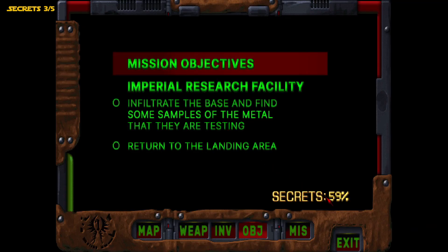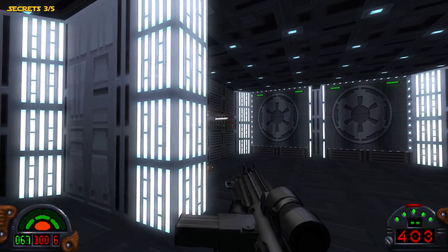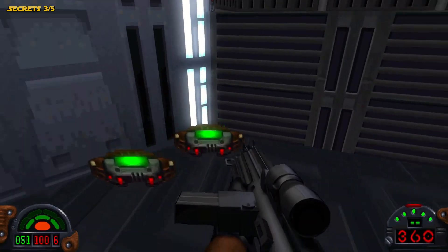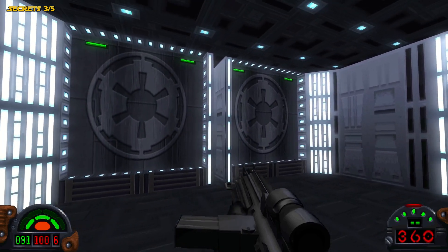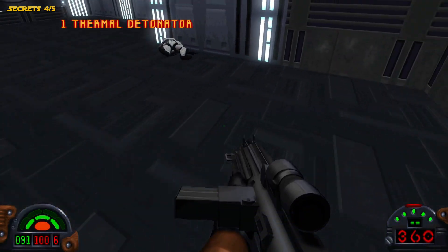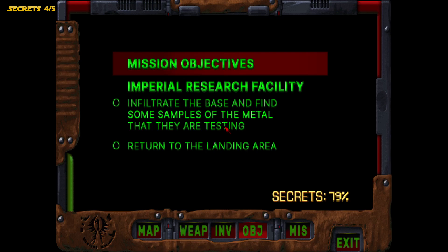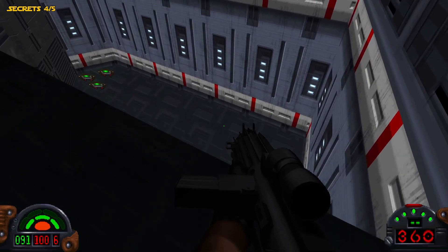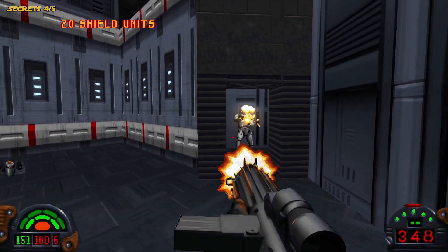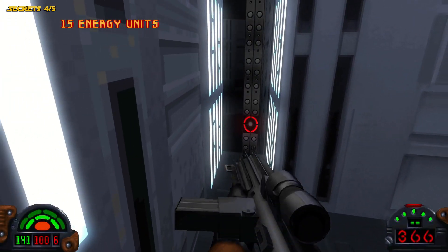We're at 59% secrets so far. This is going to be the fourth secret right here, but there are a few turrets. Get some shields right here as well. These are the exit doors — we have to open these up using another panel in the facility before we can leave. We'll go ahead and pick up some more thermal detonators and repeater ammo. We've got one more secret to get — we're at 79%. This last secret is down here where this mouse droid is at.